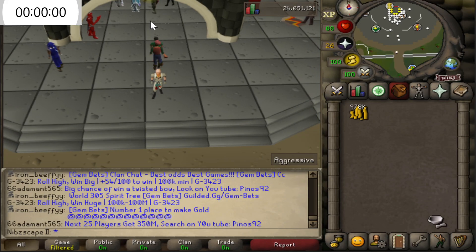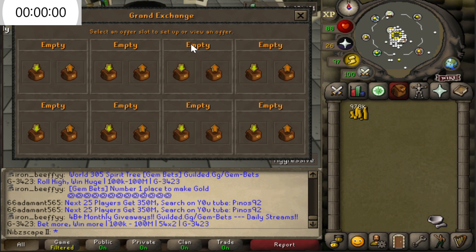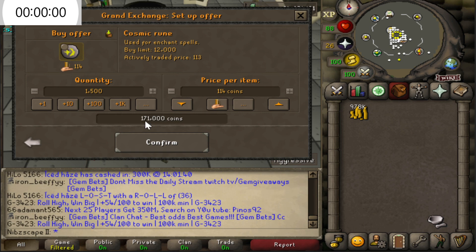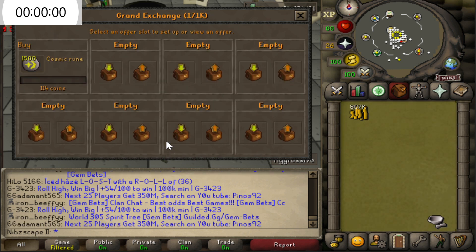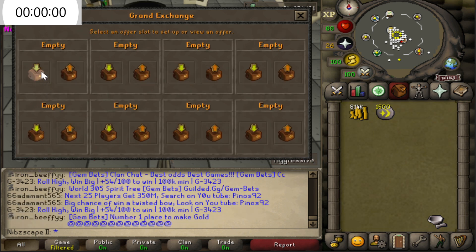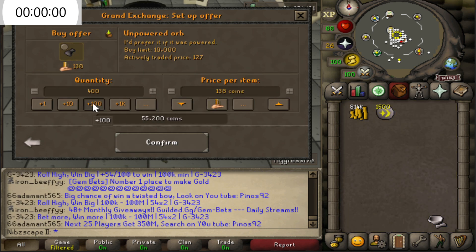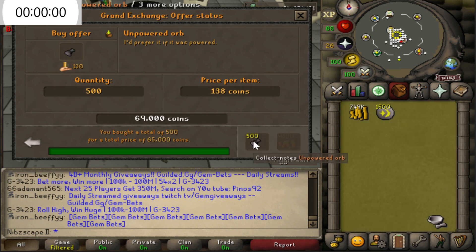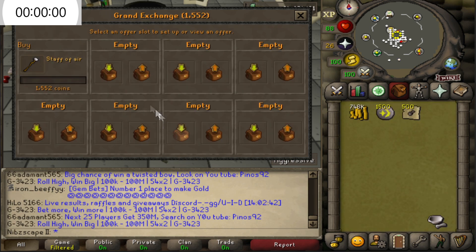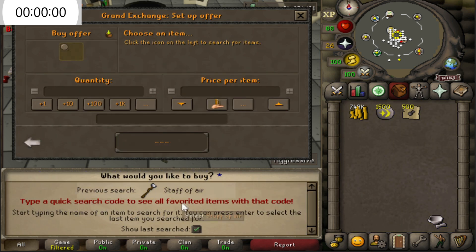First things first, we are going to buy our supplies. We're going to need to buy some cosmic runes — roughly about 1,500 cosmic runes for the full hour. These are relatively expensive and this is probably where most of the cash is going to go, but it's definitely going to be worth it. We've actually got a lot of money back from all that, which is awesome. We'll also buy ourselves some unpowered orbs — we're going to need roughly around about 500 of these, and that should see us for the full hour. We also need to buy ourselves an air staff. Just a simple staff of air is more than enough, and that is relatively cheap. If it doesn't buy here, you can just buy it from Zarath himself.